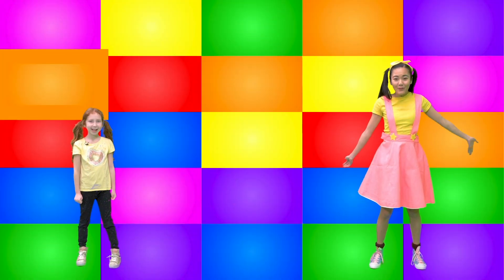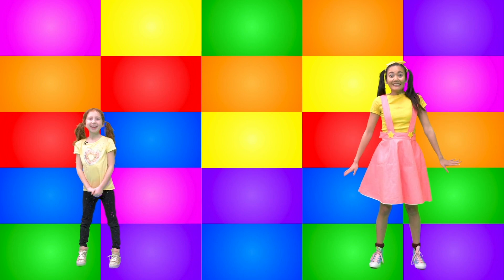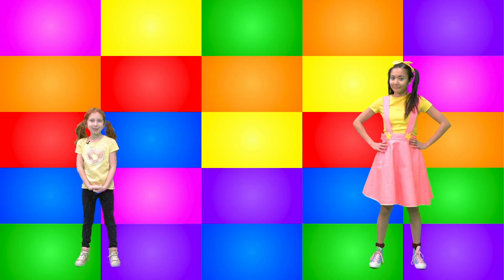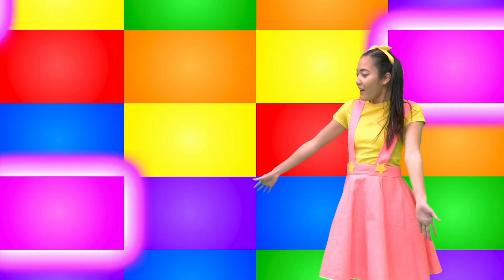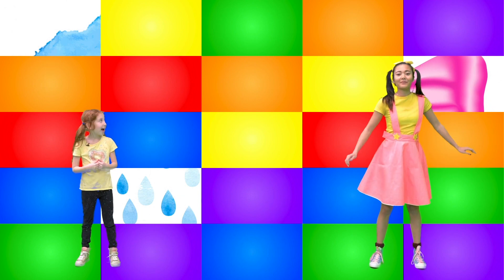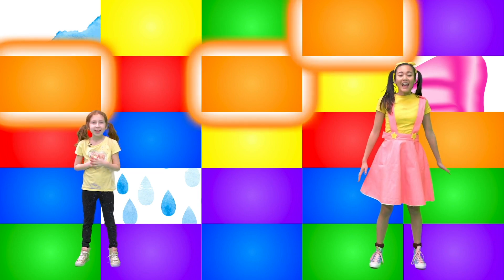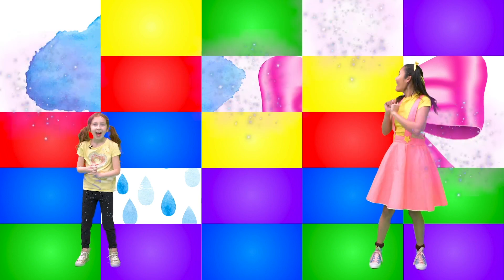That was so fun — I got orange confetti when I popped it! What did you get? I got pink! That means we get to take off pink and orange tiles. Can you count the pink tiles, Willa? One, two, three pink squares! And now I'm going to count my orange squares — one, two, three, four orange squares! Time to make them disappear!